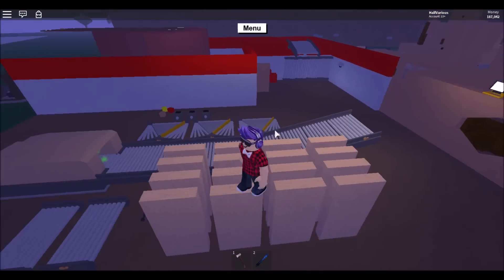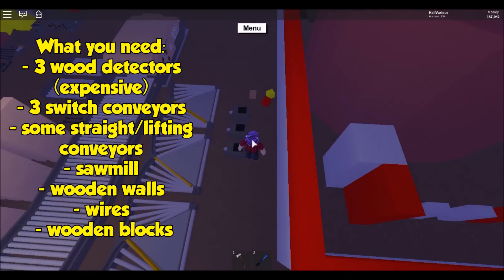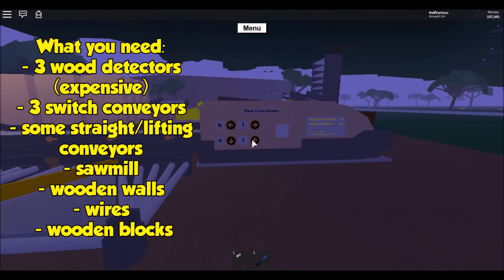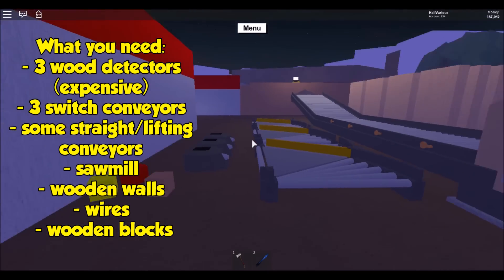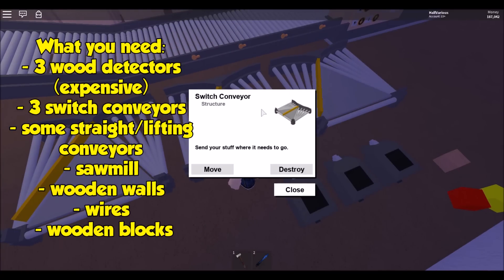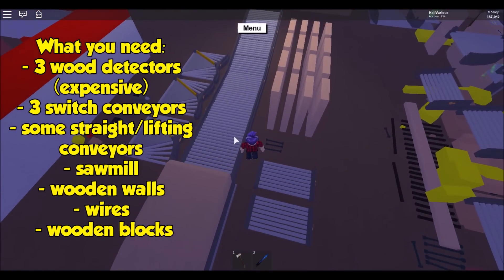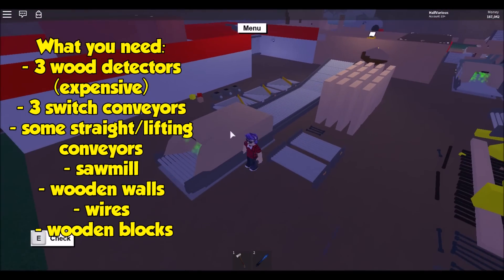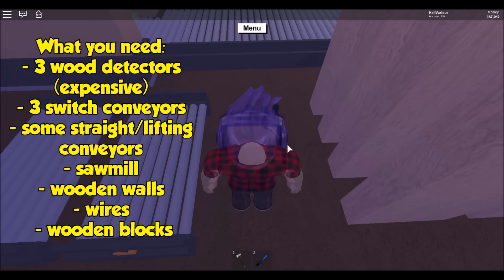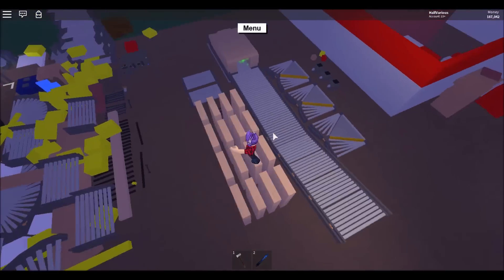The requirements are: 3 wood detectors, 3 square blocks (you can make them by changing the plank or section to one by one), 3 switch conveyors, some conveyors, a sawmill, 3 wires, and wooden walls for making boxes to store your wood in.